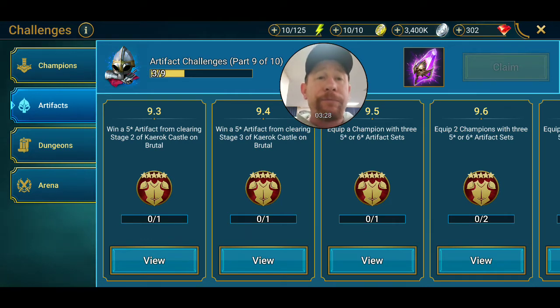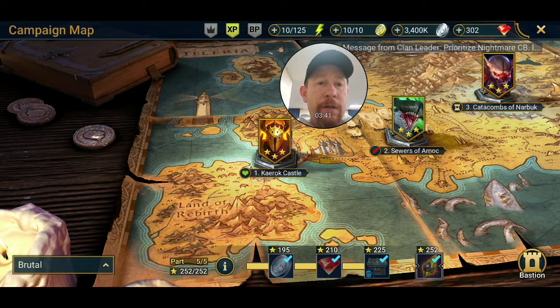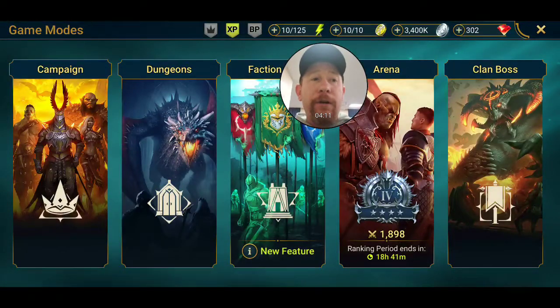For the 9 of 10 artifact challenge, you need to win a five-star artifact by clearing stage two of Karak Castle on brutal. That's not that hard - you just have to keep running it until you drop a five-star. The drops are three to five-star artifacts, specifically a helmet. It's gear that can be useful, especially if you're just getting to brutal for the first time. Take your time, stop at stage two, and run it until you get a five-star.